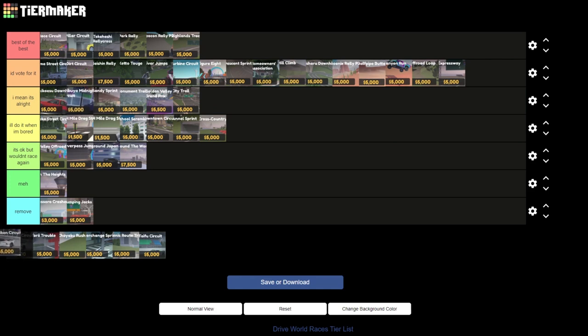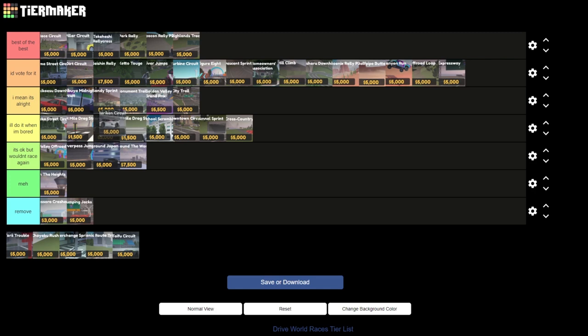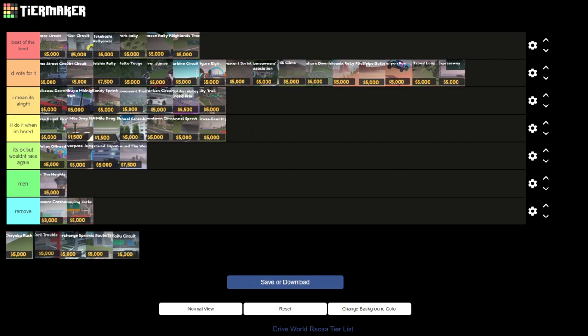The next one is Hurricane Circuit. This race is pretty average — it's the first race circuit in Japan but I don't really like it that much, so I would put it above Grand Prix. And the last one I'll do in this fast-firing round is Tori Trouble. I'll put this one in I'll do it when I'm bored, just above Tunnel Sprint.